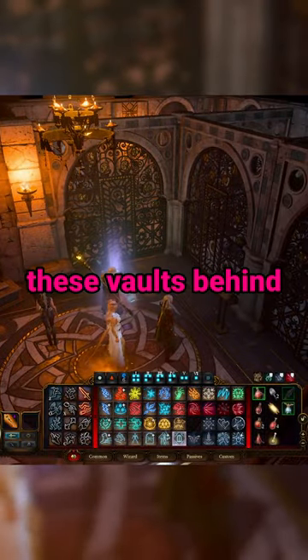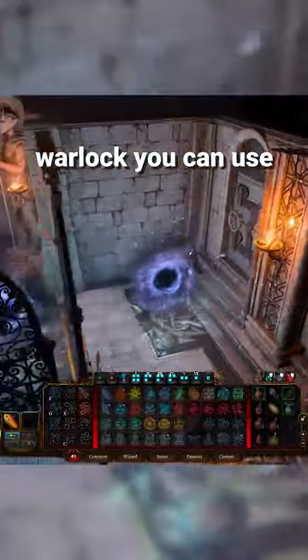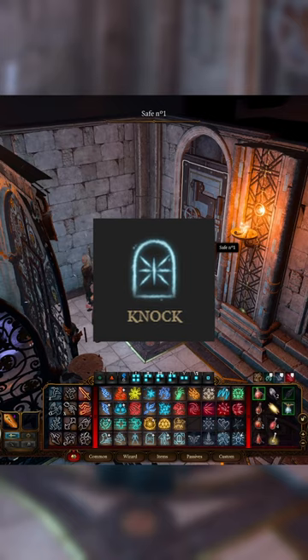Here's a quick tip for how to get into the vaults behind the gates in the counting house. If you're a sorcerer, wizard, or warlock, you can use the level 6 spell Arcane Gate. And then once you get in, you need to use the spell Knock.